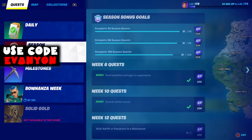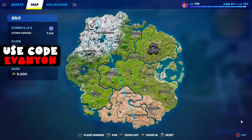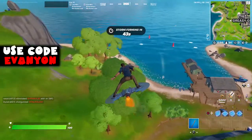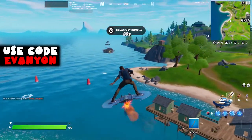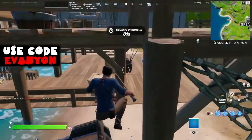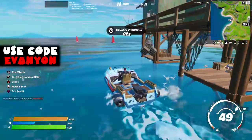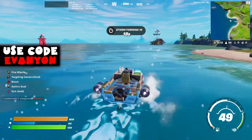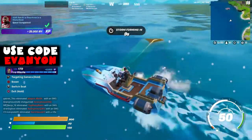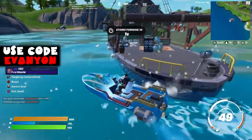That's it for the challenges overview. Now we're going to do the regular way, one challenge at a time. First, we got visit adrift or pontoon in a motorboat. Adrift is located west of Greasy Grove - the arm is always going to be there. Coincidentally, the pontoon is also at the same spot as adrift here, but that's a coincidence because the boat is supposed to be in a different part of the map each match. You're better off going for adrift, as it's a permanent spot with a pier where you can get the boat.